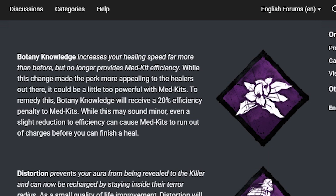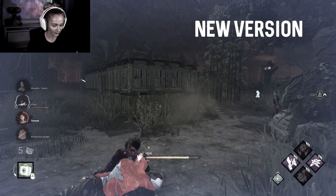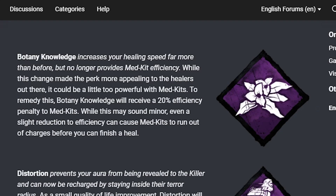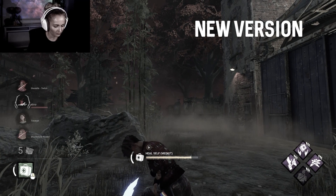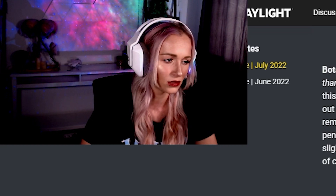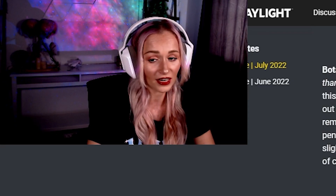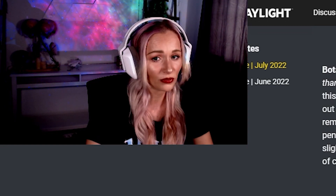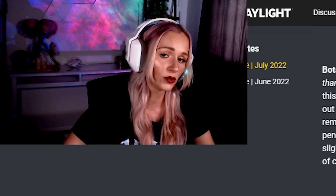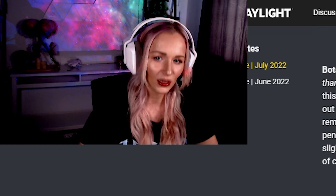Botany Knowledge increases your healing speed far more than before but no longer provides med kit efficiency. They acknowledged it was too powerful — especially combined with a boon, healing was incredibly fast. Now Botany Knowledge will receive a 20% efficiency penalty to med kits. While this may sound minor, even a slight reduction in efficiency can cause med kits to run out of charges before you finish your heal. I think it's a good change. They made things stronger then realized combined with everything else it was just too powerful, so I'm glad they listened to feedback.